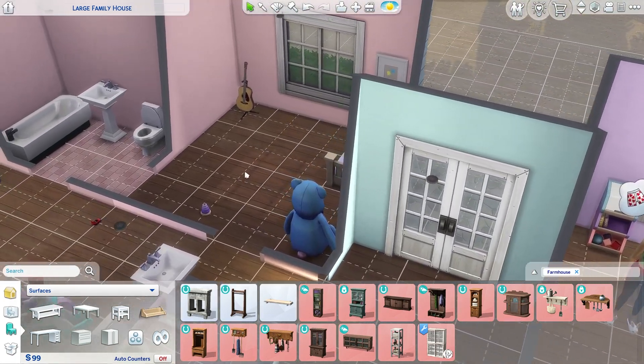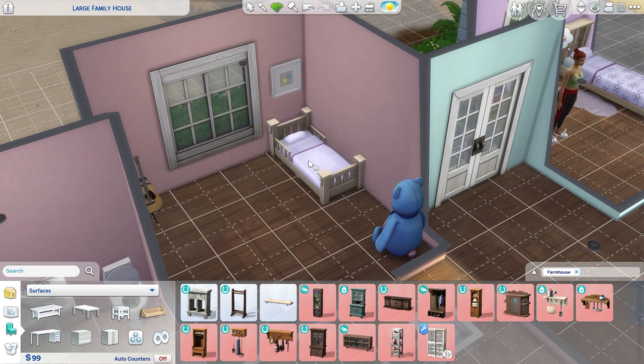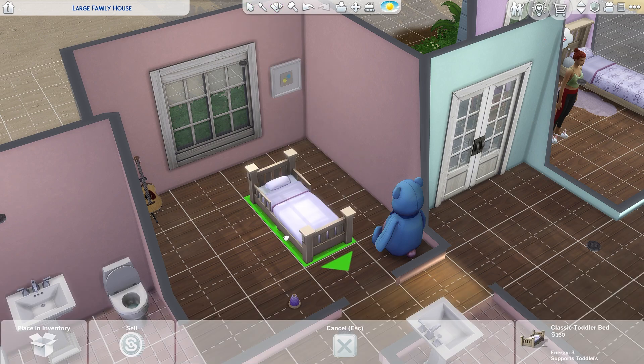Now we move in here to Morticia. Yes, we have her on the wall. Morticia is yellow. Can we find a yellow bed? We really cannot — not in this. We're going to have to sell it and try to get another one. This is going to give us $160.